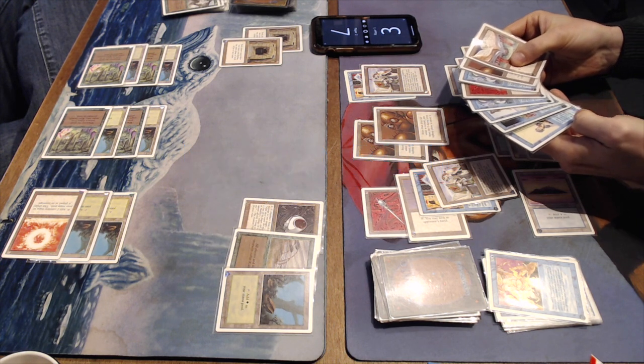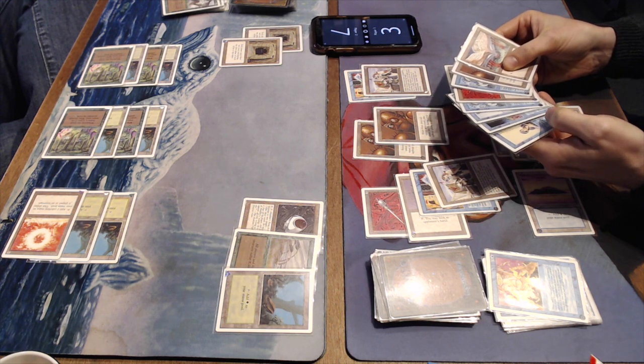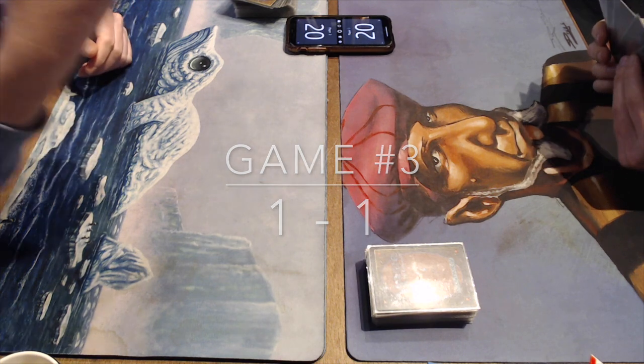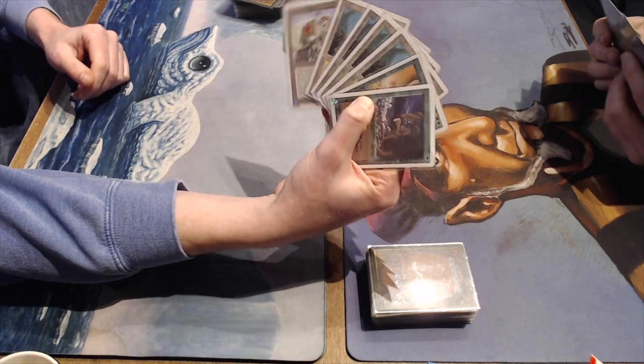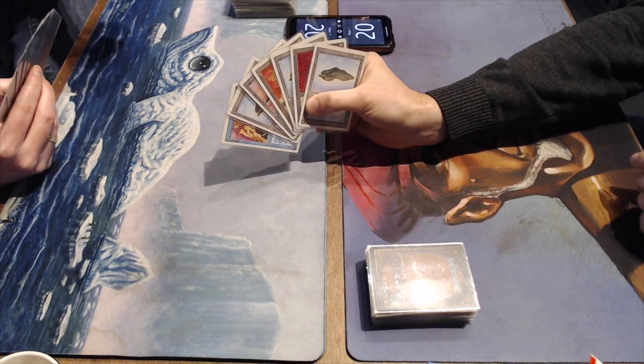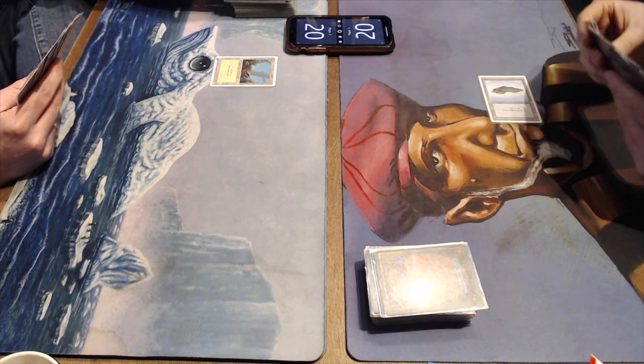So it's 1-1, and that means we're going to go to a thriller of a game number three. Game number three — here we go, the deciding match. There we see the hand of my opponent — no ramp though. We do see a nice Juggernaut, a Desert Twister. And look at that — I've got a Sol Ring in hand and a Power Sink. And we're off to the races. Starting with a Sol Ring. There's an Elvish Archer for some early pressure by Joop.